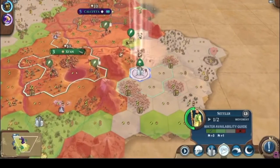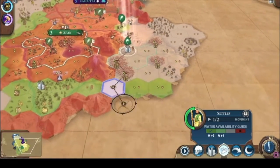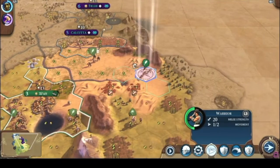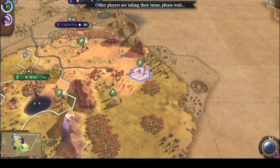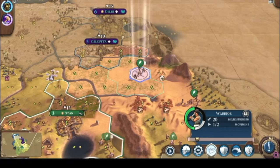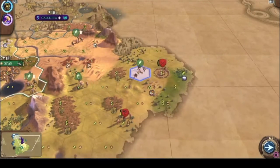I thought it was gonna be green but it's just neutral — not bad, but not ideal. This spot over here is green, I'm gonna go back to that spot. Oh yeah, I'm on them — they have no health.